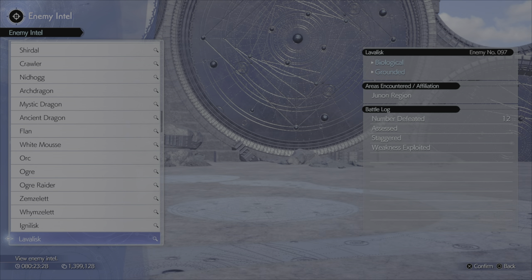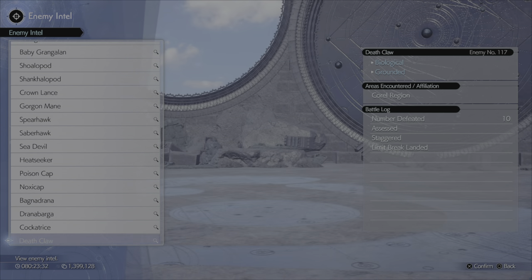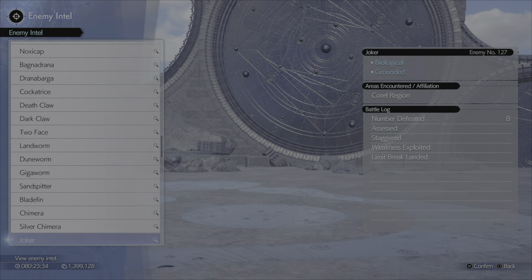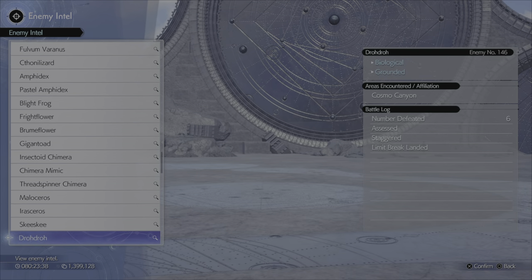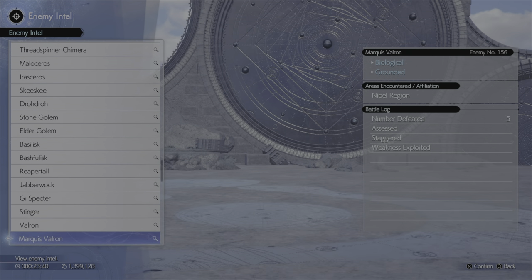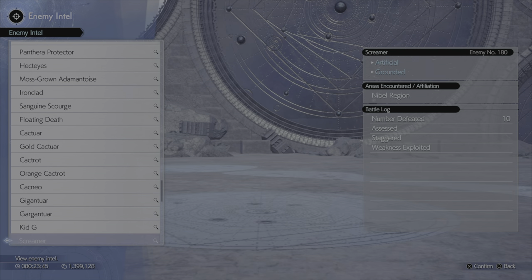Yeah, all of them — and for real, they were all done on the first playthrough. Got all of them, even the Spear Hawk. The first time you get to see it in the grasslands, you get to see it one time — I staggered it and assessed it right then and there. Pretty much all of them on the first opportunity.